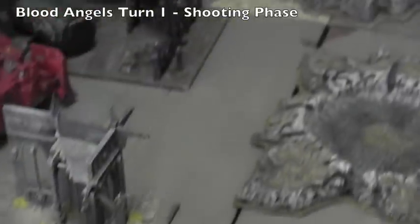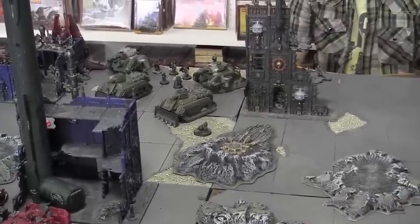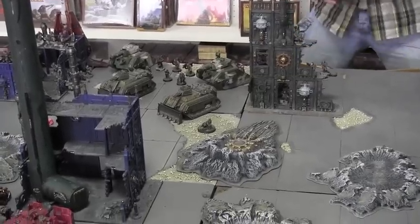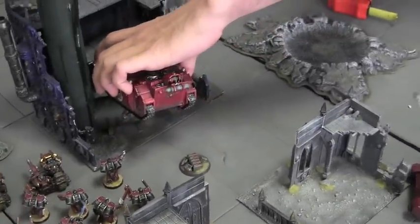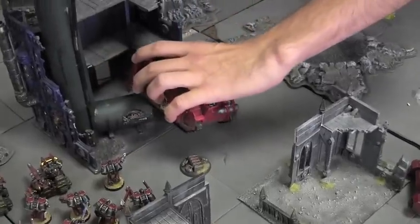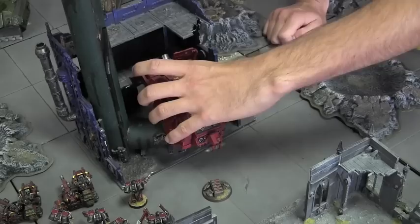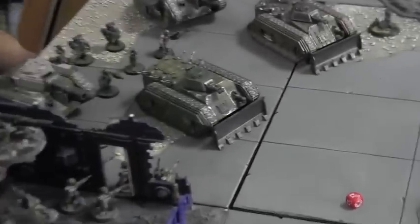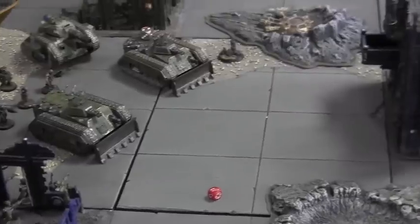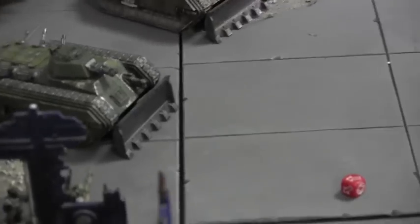The Blood Angels shooting phase begins. The Razorback fires its lascannon at the Chimera — it gets immobilized. He rolled a 4, plus 1 for the AP2 weapon. The Vindicator tries to move into the ruins but it's just too large to fit, and ends up kind of on top of the ruins. The two Attack Bikes fire at the right Chimera and only get a glancing hit, so the Chimera loses one hull point.